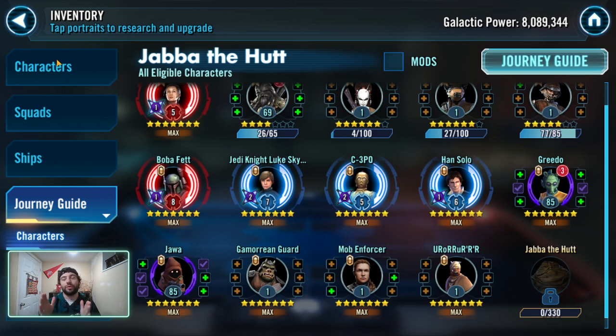There's no real good ways to farm omegas — I wouldn't spend your fleet currency on them, it's not worth it. They're something you accumulate naturally over time. The best way to save them is not to equip them on useless characters like Mob Enforcer.